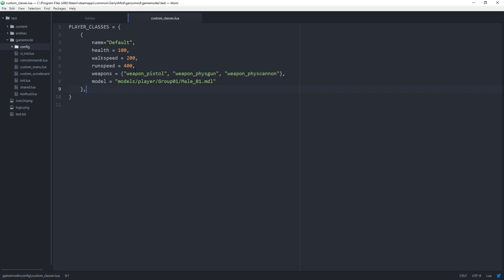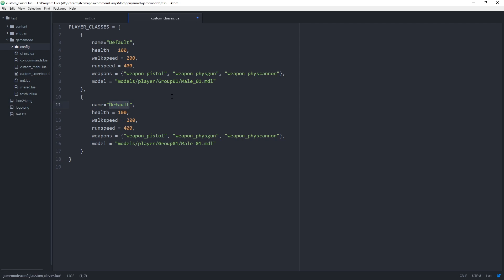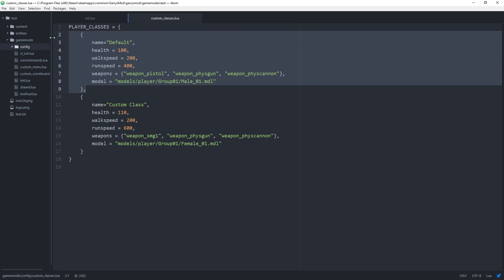Let's go ahead and create another class with another empty table using opening and closing curly braces. We can copy the previous class and change the values. For the name, we're just going to call it something generic like 'custom class'. We'll set the health to 110, keep walk speed at 200, and set a run speed of 600. Instead of weapon_pistol, I want to use weapon_smg1 so we start with an SMG instead of a pistol. And for our model, we're going to change this from male to female, so our model is different from the default class.